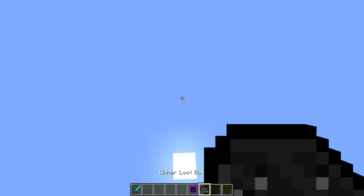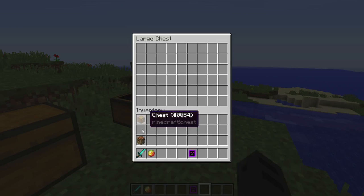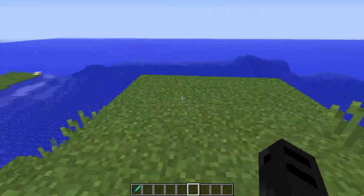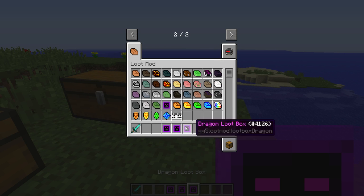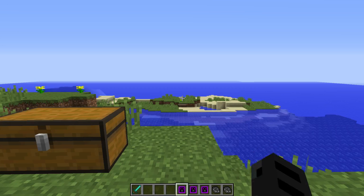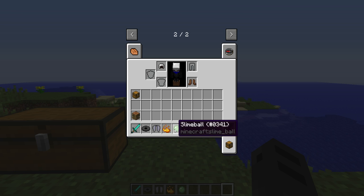And then let's open the wither one next. A magma cream - that's all I get. A magma cream. I thought I was going to have something more special. Let's hope this one gets us something more special. Nothing? That gave me nothing? Okay, let's try a couple more of these, because for some reason that didn't work. From the withers I got a Stal disc and an elytra, and blaze powder and a slimeball. Elytras are pretty good, I know that much.